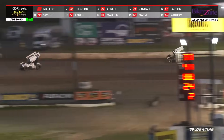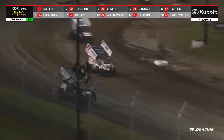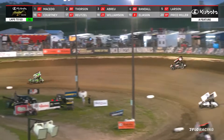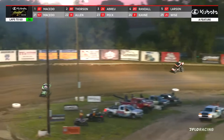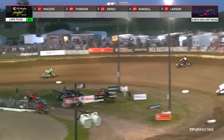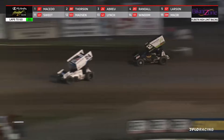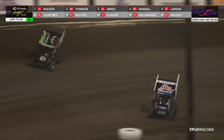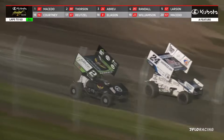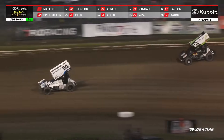Looking strong early. Now Tanner Thorson is going to try and take the number 88 car up to the top side of the racetrack. Carson Macedo still sticking down low through turn one. The more guys that run up there, the more it'll get cleaned off — though it may be a little dirty at first. Thorson's making it work, Randall as well, and now Larson's gone up to the high side too. Larson under fire from James McFadden. Meanwhile, Corey Day makes a pass on Brent Marks, now to the inside of Spencer Baston — the Durst Dice Roll driver up to seventh.